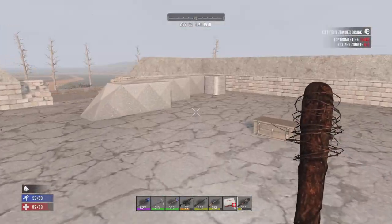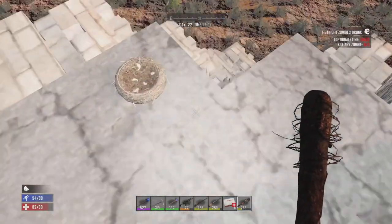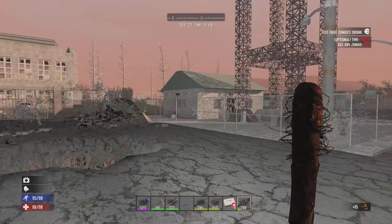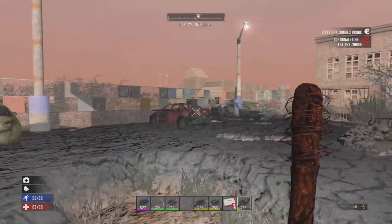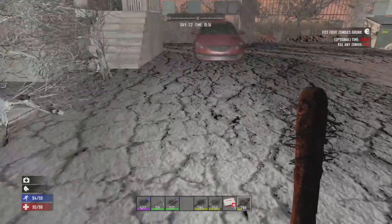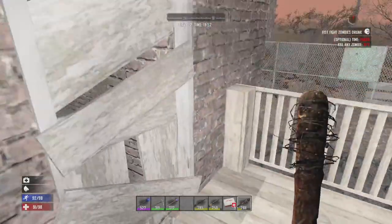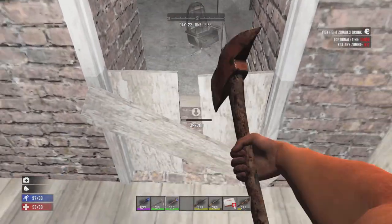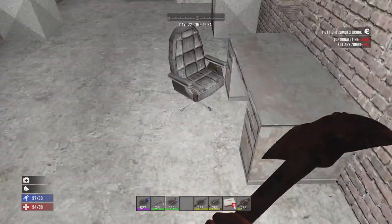We'll go check the power station here, folks. Give me a second while I go in there. I've broken into the power station, and it turns out zombies might have tried breaking a car — they decided to fistfight a car, and that didn't turn out so well for them.